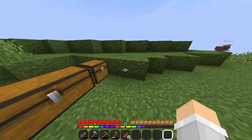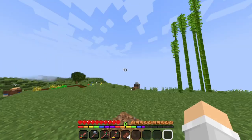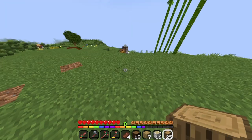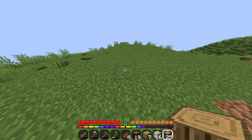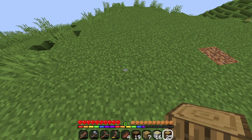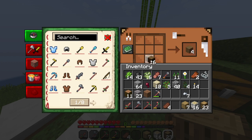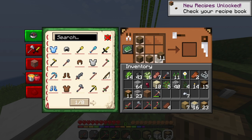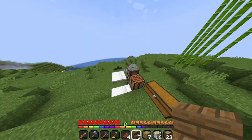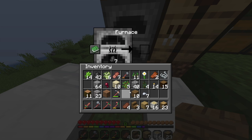Now we're going to go ahead and look at some stuff for the base. I want to plan out basically what I want to do with it. I think I got some of the stuff I need — some oak logs. I also want to smelt some sand real quick so I can make some glass panes or glass blocks. My entire plan is going to be to build two houses.